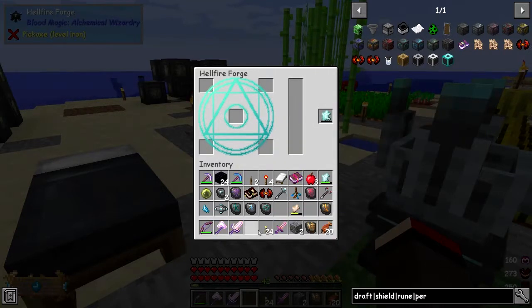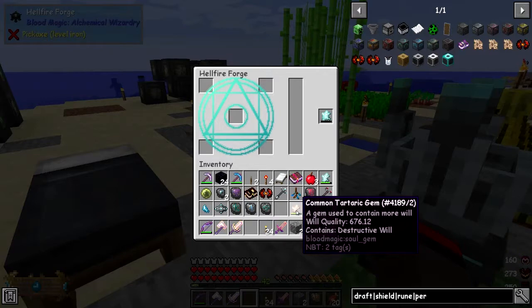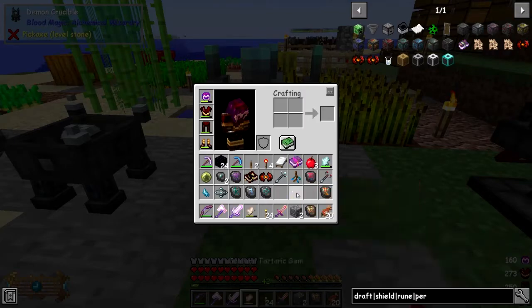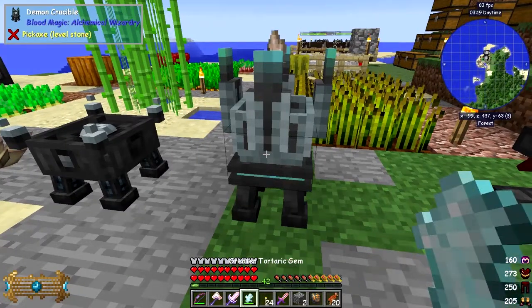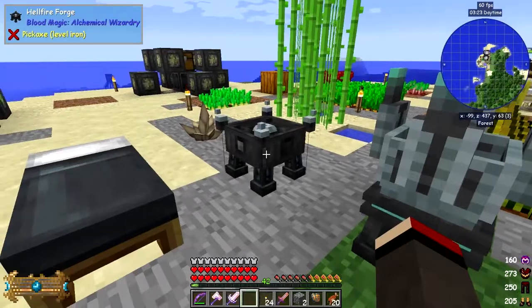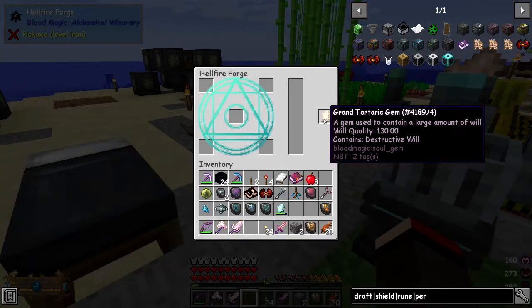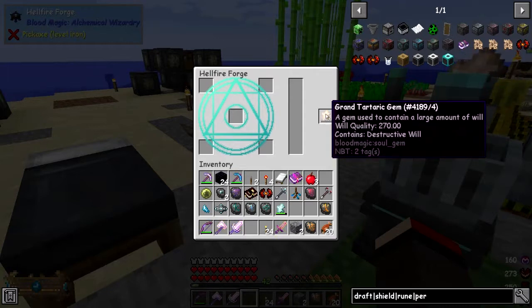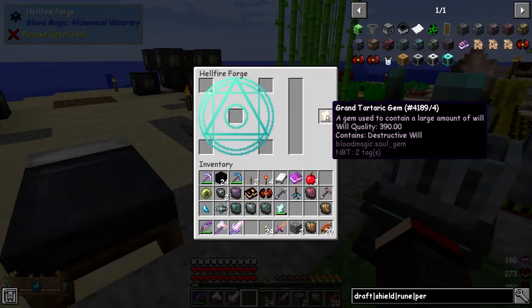The Grand Tartaric Gem has now got the wrong type of Will in it. So we're going to transfer the Will back again and make sure it has the right type - I want destructive Will in here. They don't mix; you can't mix and match these things. Now it's going up. This Grand Tartaric Gem will hold a lot of Will - probably 16,000, I think.